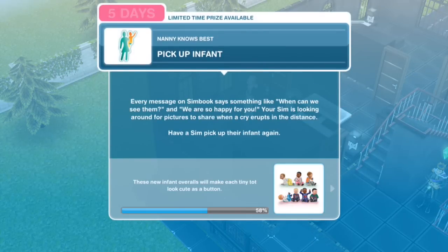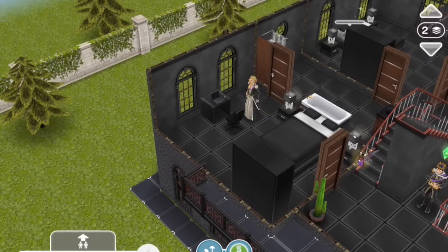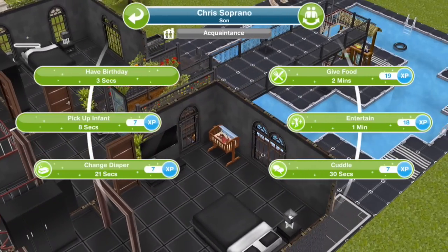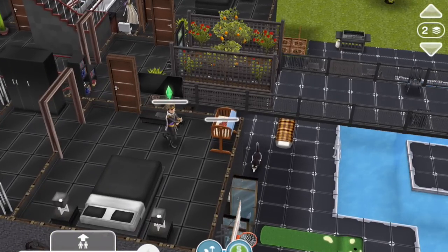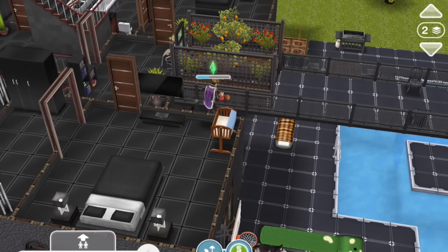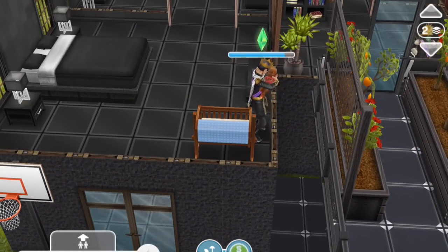Pick up infant. Every message on Simbook says something like 'when can we see them' and 'we are so happy for you.' Your Sim is looking around for pictures to share when a cry erupts in the distance. Have a Sim pick up their infant again. Pick up infant for 8 seconds. That was weird — that seems very unsafe.